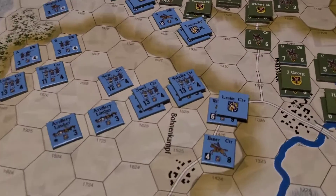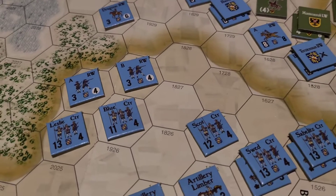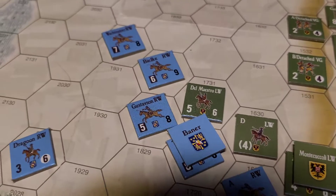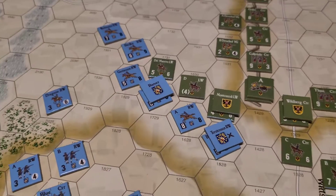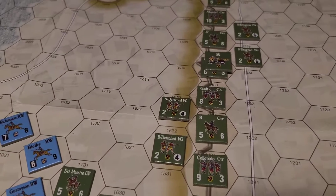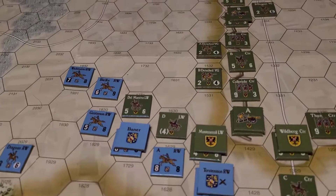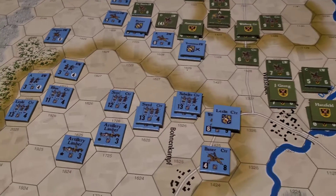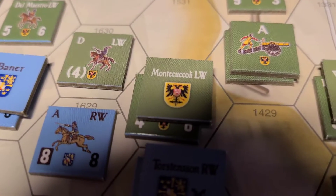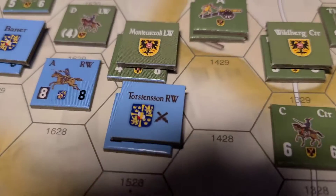Swedish movement complete - turn three. Take a look at what's going on: got the artillery underneath there moving through, no road bonus, gotta get off the road to get that edge. All my units heading down. The big news is we do have some attacks going on - some good attacks. We are pouncing with that cavalry on the Swedes out in the open. Taking advantage of the fog - those artillery can't hit as well this turn. Get ready for combat.